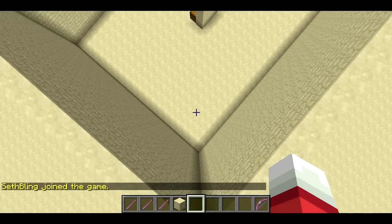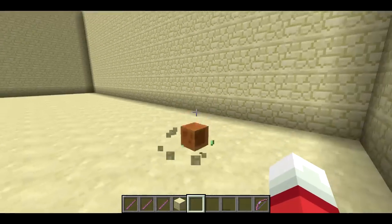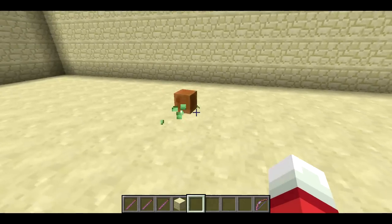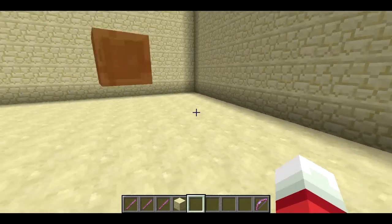Welcome back, Sethbling here. Today I've got a new Bucket plugin to show you guys. This one is called Bling Ball, and well, it makes a ball. The ball responds to physics, so as you can see here, it's bouncing off of walls, which is not something that anything in the vanilla game really does.